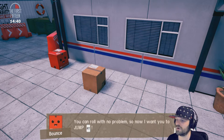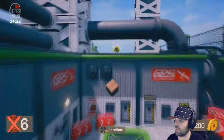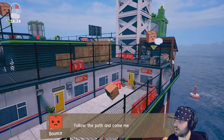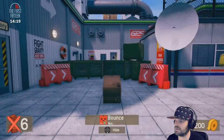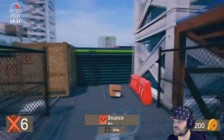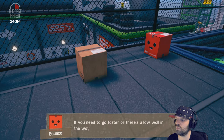I need to verify your basic functionality before I send you off to save GPS. You can roll with no problem, so I want you to jump with RT, jump over some obstacles and come find me. Wow, I like that mechanic — we can spin the camera around with the right analog stick. This feels beautiful. Follow the path and come meet me by the wall. I got too eager there — I don't need to fully depress the button.